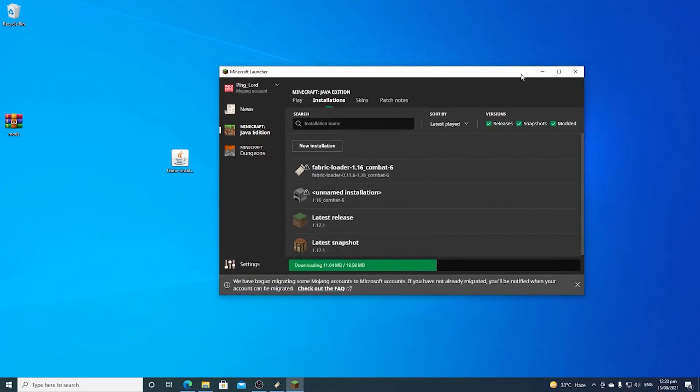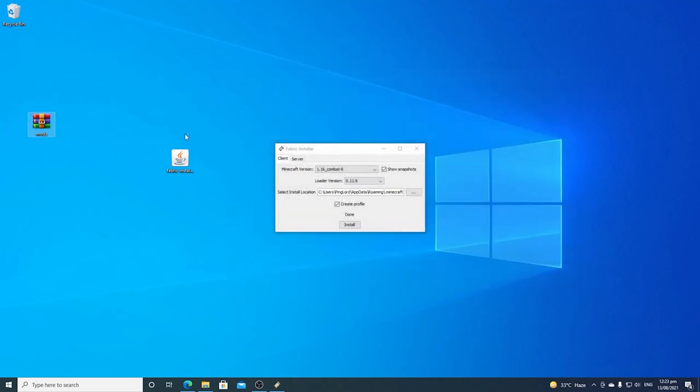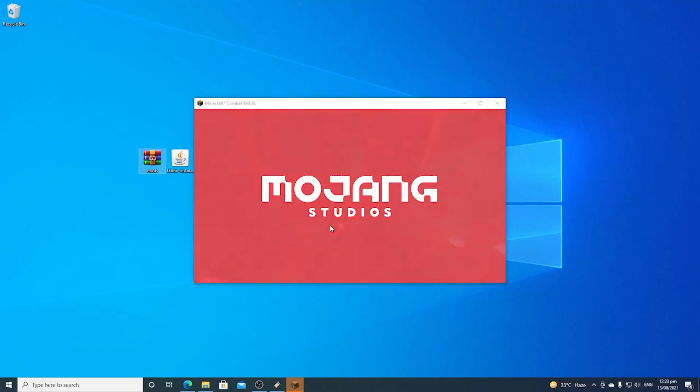The mods I provide down in the description are the exact same as what I use here. It's filled with Sodium, OKZoomer — basically trying to mimic Optifine. It says here: combat test, 8C, slash fabric modded. Go over here to various things, and if it looks like this, you've got Sodium. Congratulations. Peace, guys.